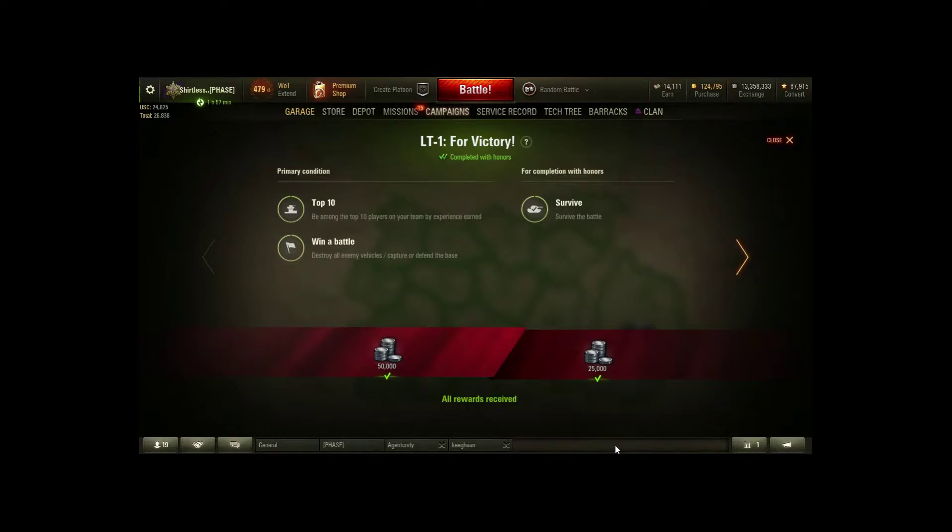A lot of these missions I would recommend doing at as low a tier as you can, because you'll run into more newer players and it'll give you better chances at getting things like top 10 on your team by XP. For light tanks I would recommend the Luchs, the Panzer 38 nA, or alternatively the Japanese Kiho. Being in the top 10 players on your team by XP is not really hard - your hardest part would probably be winning the battle.